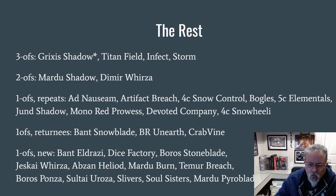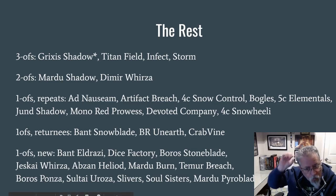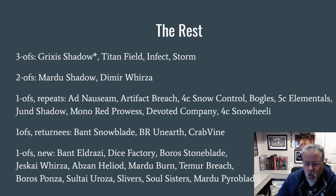Temur Breach — so instead of Izzet Through the Breach, this was a Temur build. A Boros Ponza deck that was completely loaded up on land hate — I think there were 20 land destruction spells in the list; it was just crazy, and that one I'd actually be interested in playing. Sultai Eurosa — Eurosa is typically a Temur deck, but instead of splashing red from the blue-green, this one splashed black, so that was an interesting twist. We had a Slivers list, good old reliable Soul Sisters made an appearance — first time I've seen that in a while. And there was a Mardu Pyromancer deck that featured Stoneforge Mystic, which seemed like an interesting tweak.